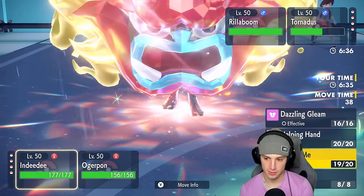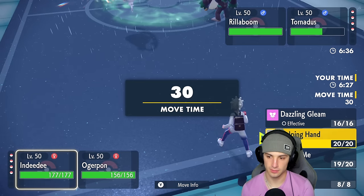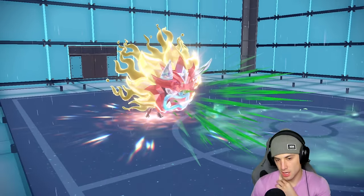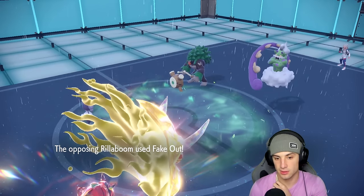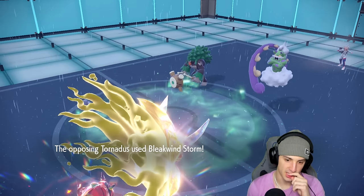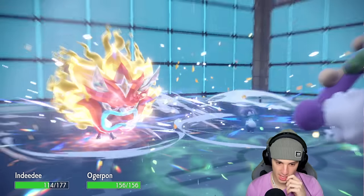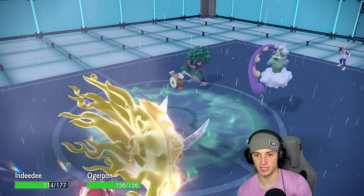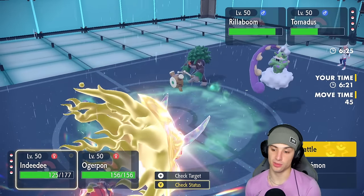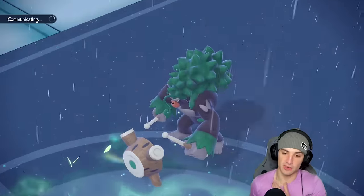They can Fake Out — I'm going to Spiky Shield, wait a turn, and see what they want to do. If they Fake Out Iron Hands and I swap in Torkoal, then Rain Dance next turn becomes their play. What I want to do is bring in Torkoal for Indeedee and then attack Tornadus to remove their weather control. Sure enough there's the Fake Out — and now I swap Torkoal in. Torkoal coming in hot — stick with Ivy Cudgel into this slot and get rid of Tornadus.